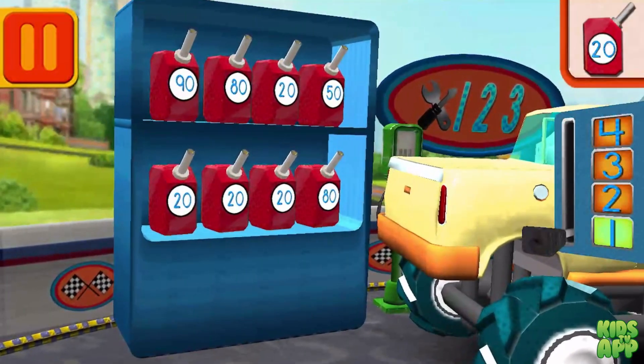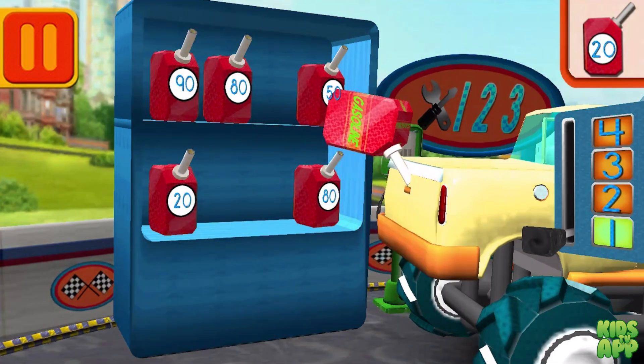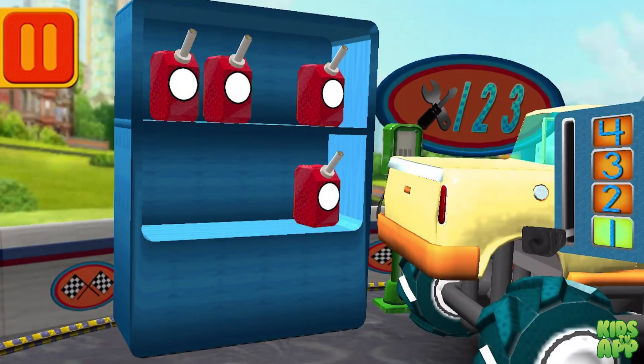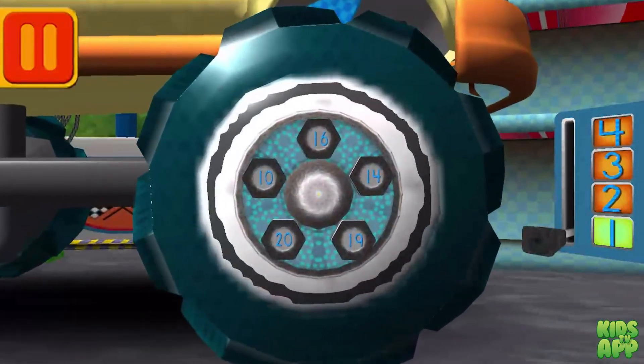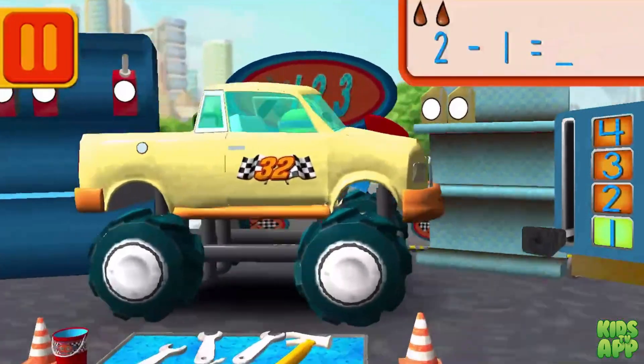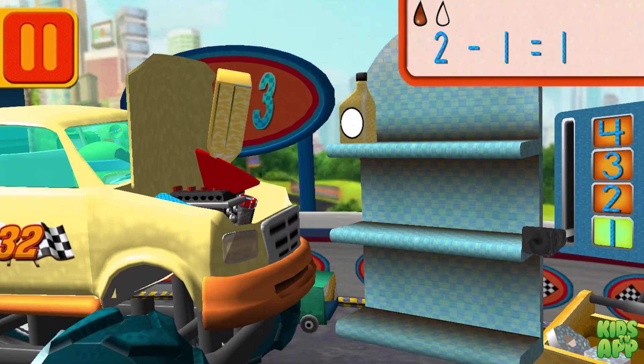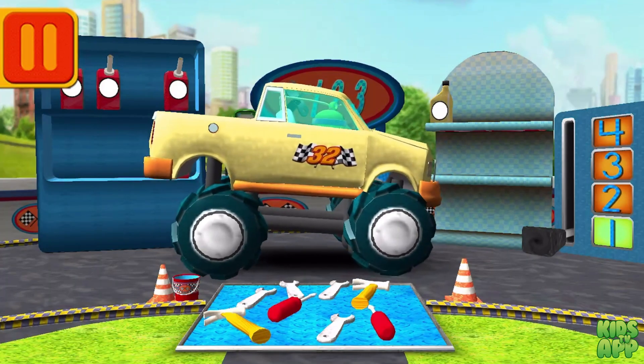We need gas cans with the number 20! Find the cans with the number 20 and drag them to your car! Good! Next! We need a big lug nut — tap on the lug nut that has the largest number! Good! Next! We had two cans of oil and used one. How many cans of oil do we have left? Drag the arrow to the total number of cans and press go! Cool! Great! Back to the track!